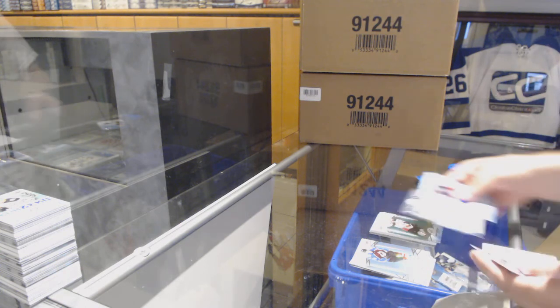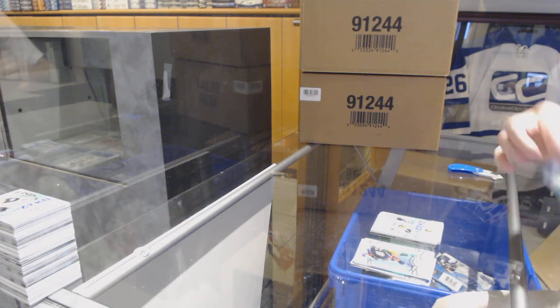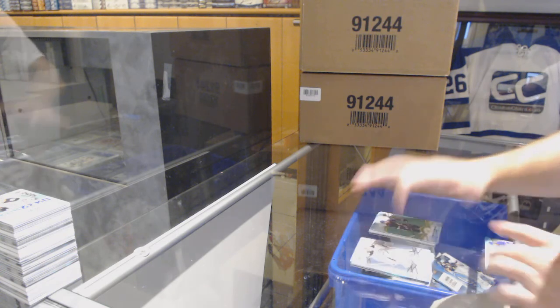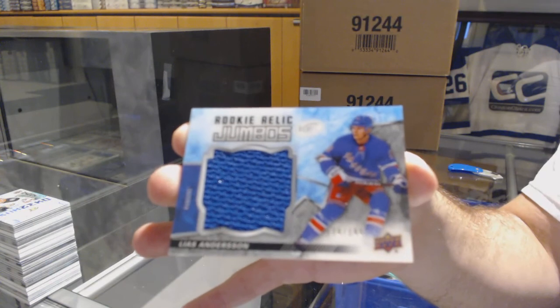We've got an Anaheim Ducks Getzlaf, and a Patrick Kane Sub-Zero for the Chicago Blackhawks. Green of Stamkos for the Tampa Lightning, and a Lias Andersson numbered to 1/99 for the New York Rangers.